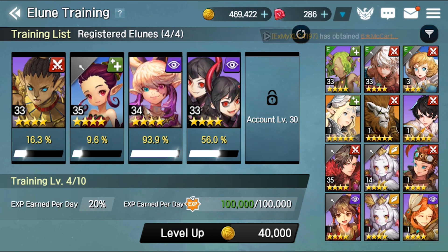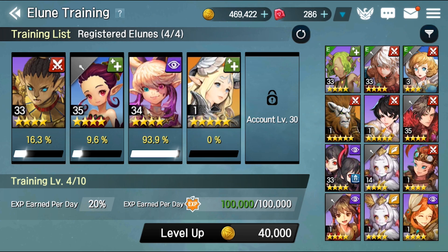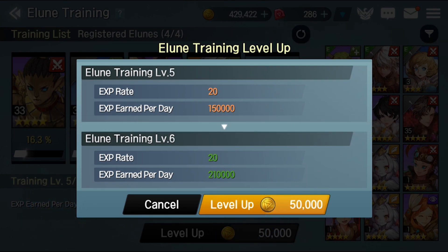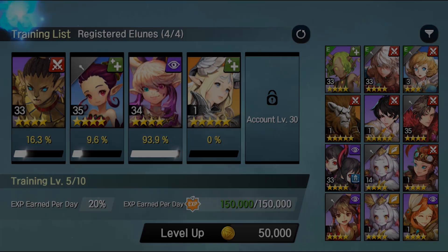She's already training right here. We're going to take the twins out, level that up, and spend a little gold.